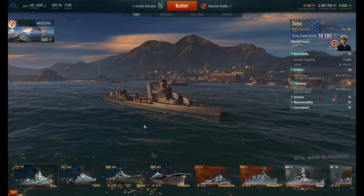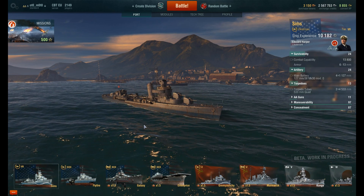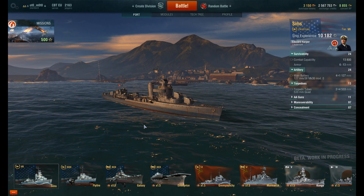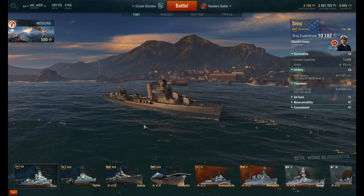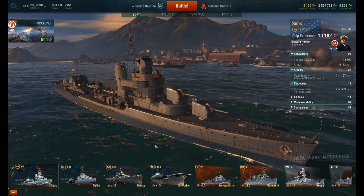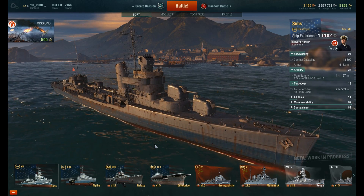It is a Sims, tier 7 American Destroyer. It's a premium vehicle, a special pre-order package — and Wargaming, what are you doing to me? I'm all out of money and I keep spending it on premium pre-order ships. It costs 30 euros, 30 dollars, somewhere around that.